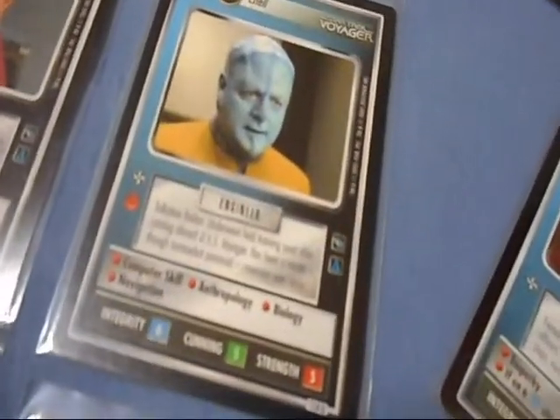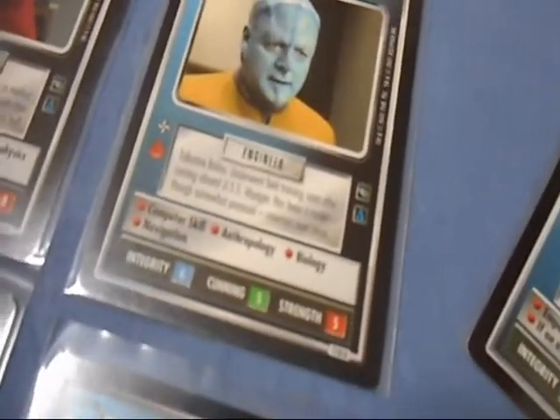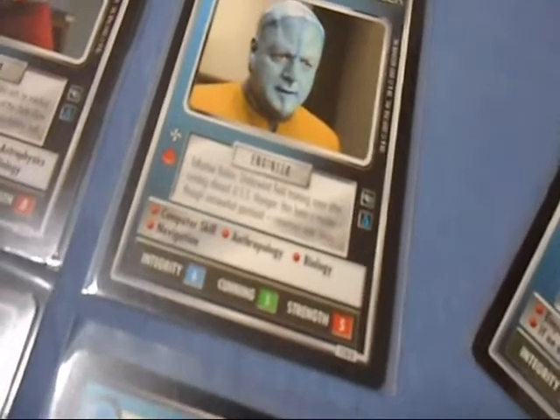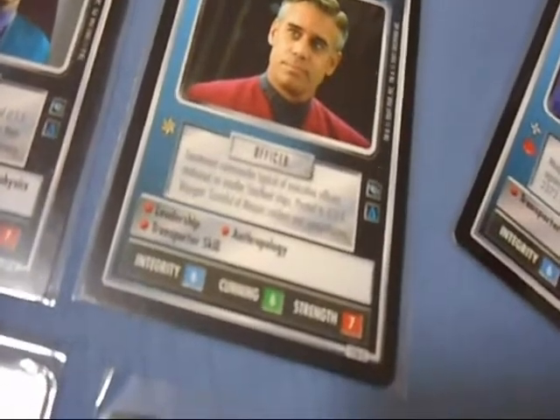Everybody remember Chell? Not only does he have the Maquis icon, but he has four awesome attributes and he's an engineer, with computer skill, anthropology, biology, and navigation. You also have Cavett, with three great attributes, leadership, anthropology, and transporter skill.